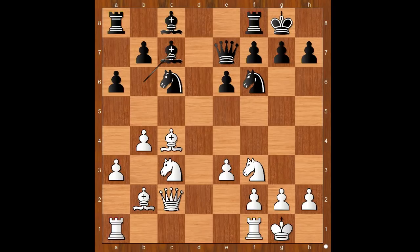Ng5 was played. It is becoming interesting now. In this position, Kotov played Bishop takes on h2 check, giving Zabo a gift.